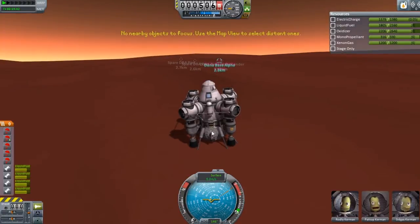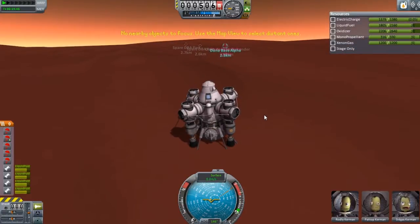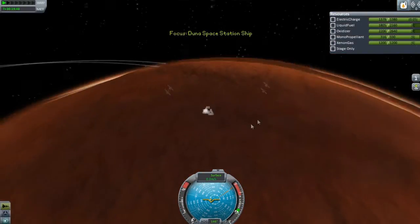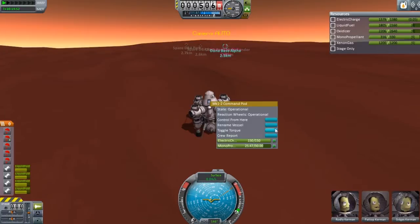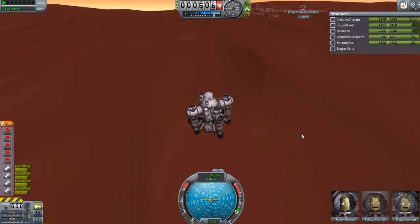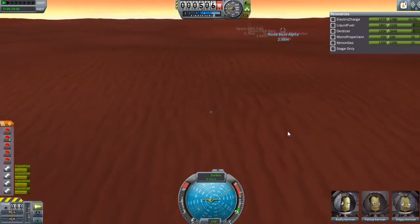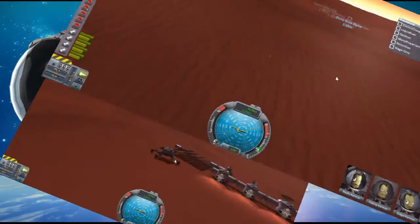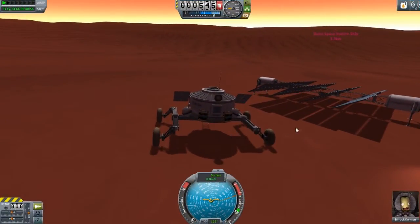How much fuel do we got? 2.3 isn't bad. I'm not going to complain about that. We got to rename this thing too, but we'll do that later. So what we will do is switch vessels here, and I will see you in one second. Alright. And we're back, so you guys get to experience what it's like to drive over the surface of Duna.